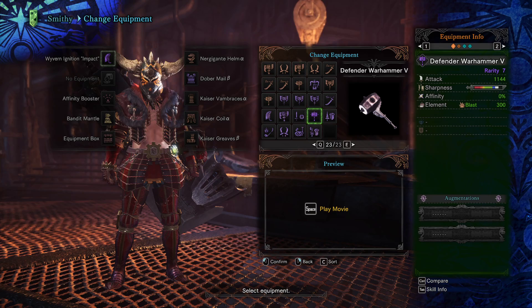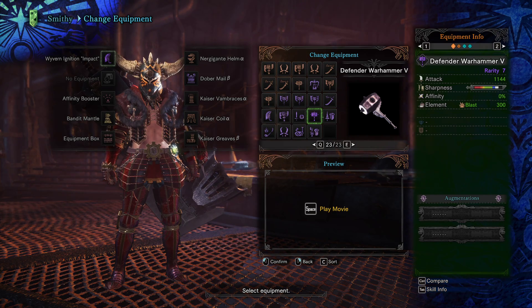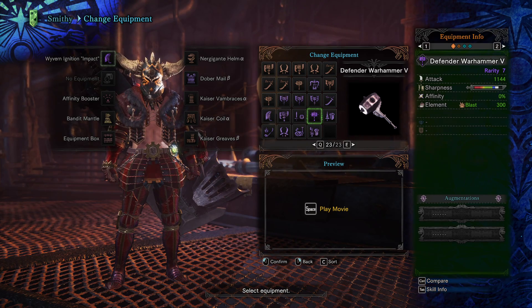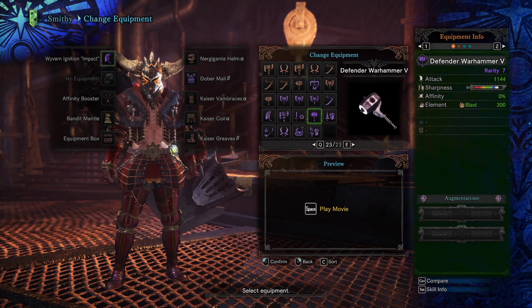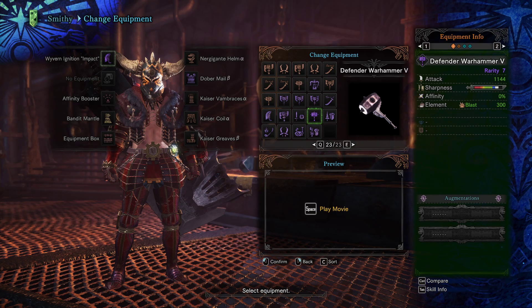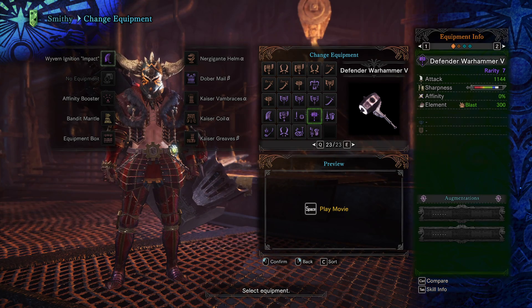The new Defender Hammer is fighting for first place — though it's around 80-90% until you get the Elementless Jewel and some good gear. Then you'll switch over to Diablos or the Taroth Leap, which is probably the go-to because it's a lot easier to play with than the Diablos.